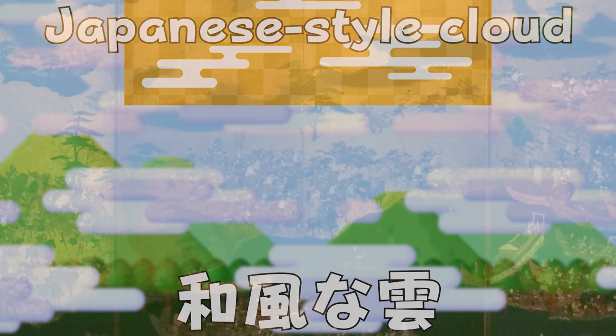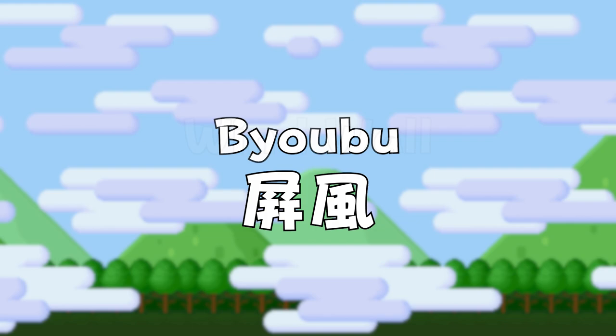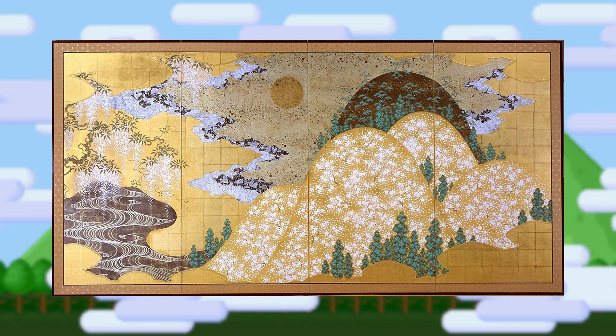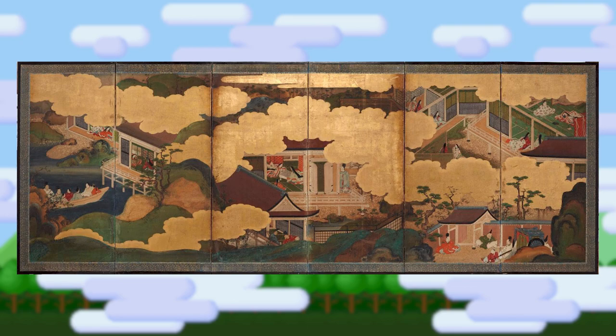Along with the clouds, we're interested in the portrayal of landscapes in Yamato-e art. Looking at byoubu can help us compare Yamato-e to modern games. Byoubu are Japanese foldable screens, translated as wind wall. These screens were used to prevent harsh winds from blowing about in houses, as Japanese houses were traditionally very open air. Originally, these folding screens were only available to those in the highest rungs of Japanese society, but their use proliferated as simpler ones were produced. And you can see just from looking at these landscapes how they've influenced the way Mario backgrounds and platform game environments look.